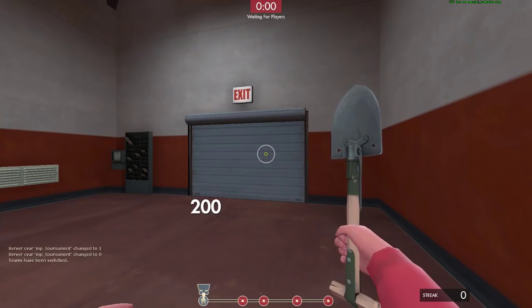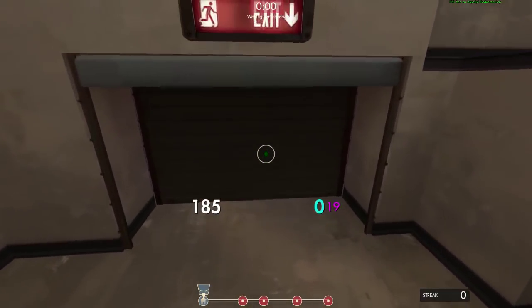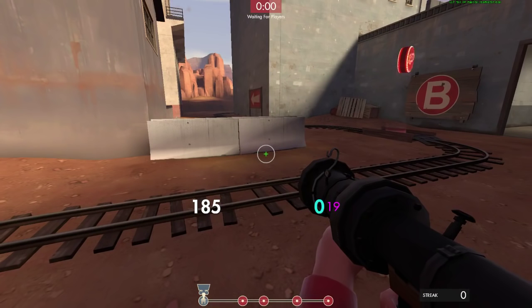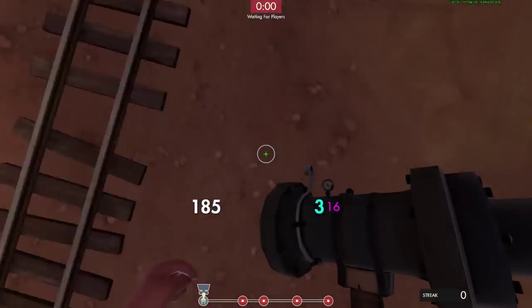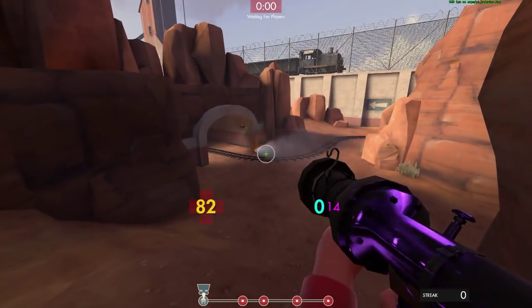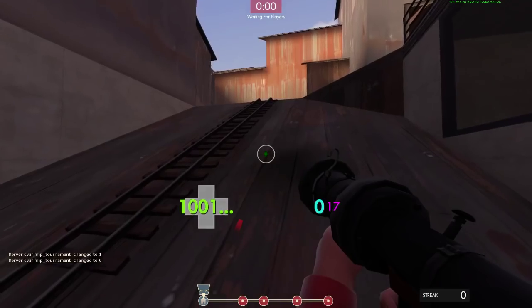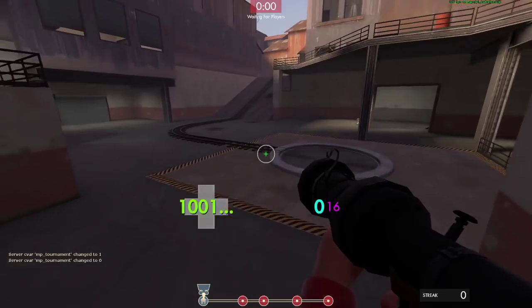The overload 1-2 — I did it earlier but I'll do it again. Actually the question is about the 2-3 where you overload twice and then sync the third rocket: overload one, two, and then fire that third rocket immediately. Yeah, essentially that's the one.